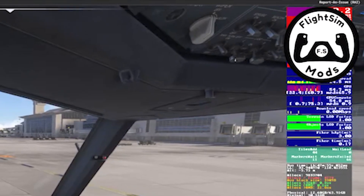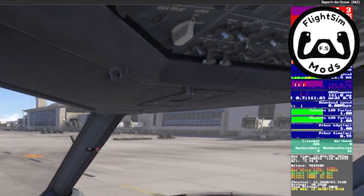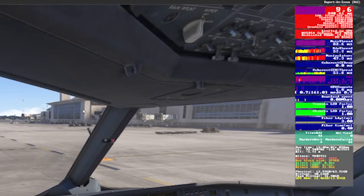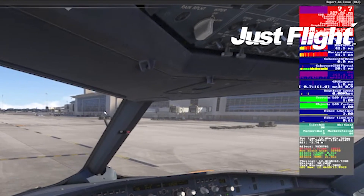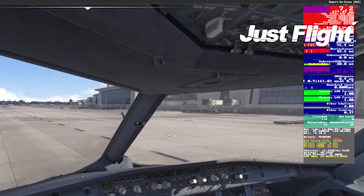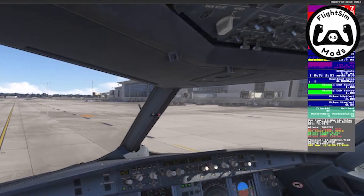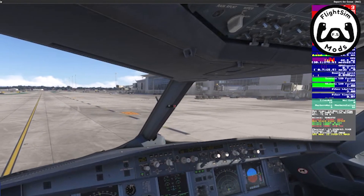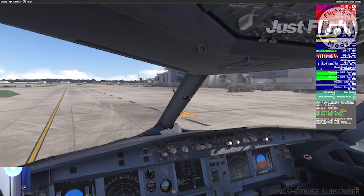If you are like me and have been having massive issues with Microsoft Flight Simulator 2024 stuttering since SIM Update 2 arrived — SIM Update 1 was great — but when SIM Update 2 arrived, I couldn't taxi into an airport terminal without my sim turning into a massive slideshow. If this is you, stick around as I'll show you how I fixed my stutters with just a couple of minor changes.